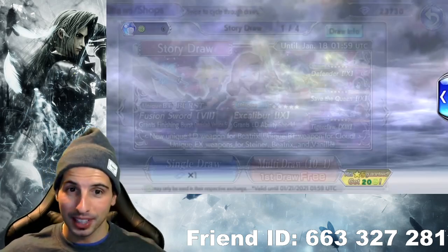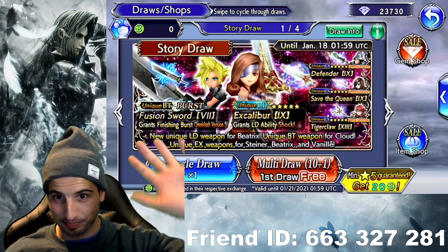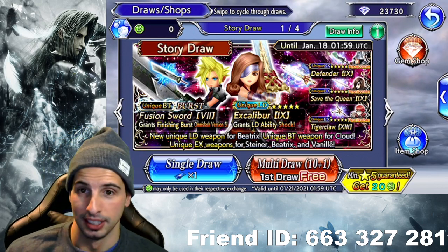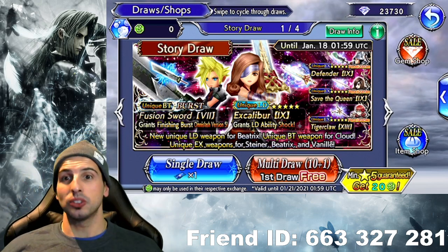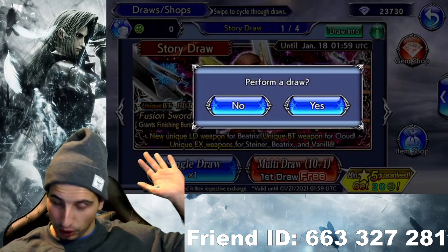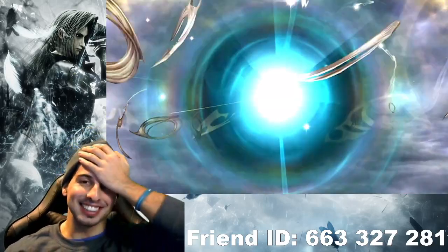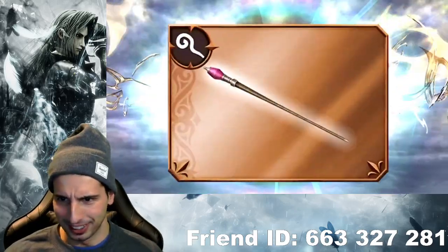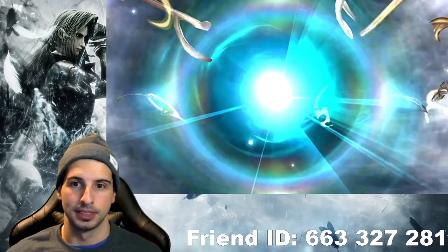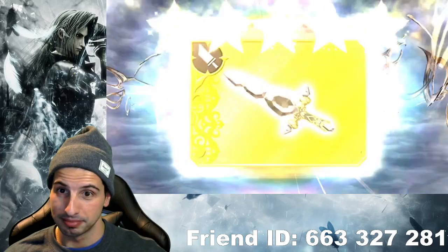So without further ado, if we do get the burst in this free multi, it's gonna be pretty cool. But if we don't, it doesn't matter. But if we do, that's five tokens. The only thing I need from that banner literally is Beatrix's LD. So let's cross our fingers. If you guys didn't summon yet or you're still trying to summon for her, best of luck. We're gonna start the video with the free multi-draw. It's a gold orb — there's a chance that's the LD. I feel like it's gonna be an EX, maybe even an LZX.